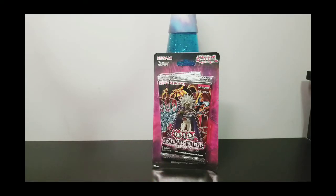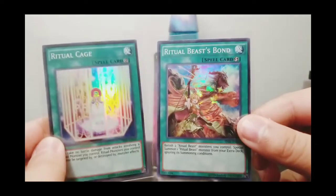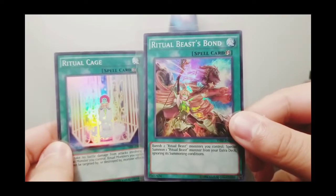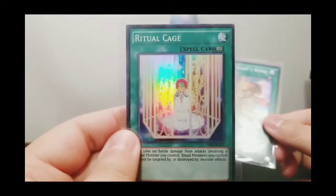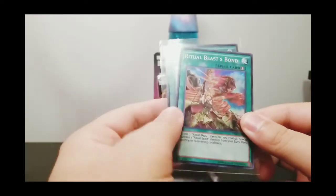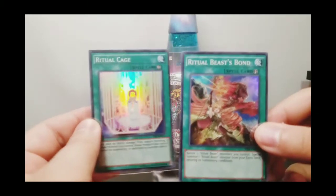The second thing is I'm going to go ahead and do a Yu-Gi-Oh card giveaway. I'm going to be giving away this Holo Ritual Beast Bond spell card — it's Holo — and then I'm also going to give away a Ritual Cage spell card. If you want to know what you need to do to win these cards, stick around to the end of this video.